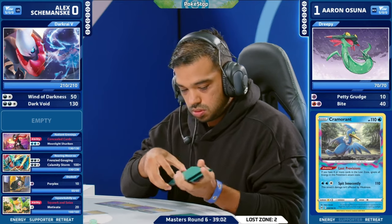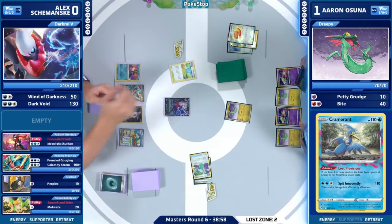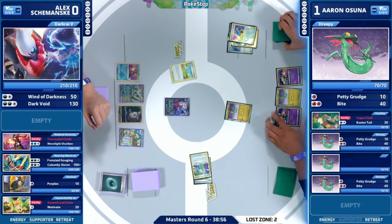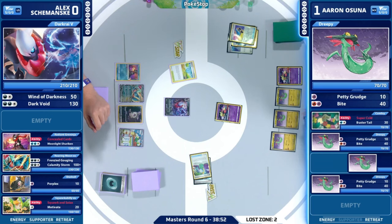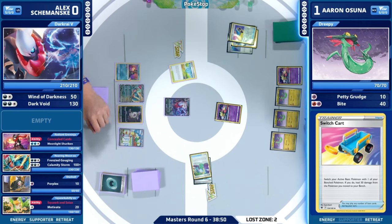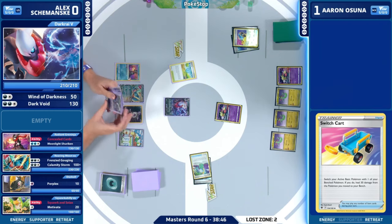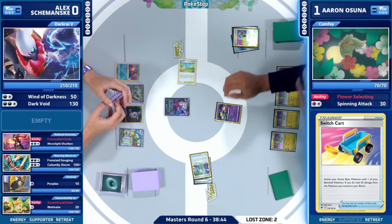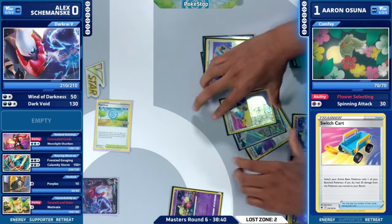Nest Ball coming down — probably going to be grabbing one of those Comfeys. We are going to be able to check what is missing from this deck. Buddy Buddy Poffin being missing in a Lost Box deck — not your favorite thing to see. You've got four of those, you might be able to find them still. But that one Prime Catcher hiding along with Colress' Experiment at the top is going to be a little rough.